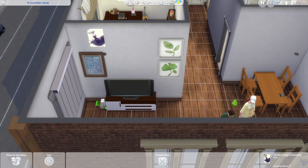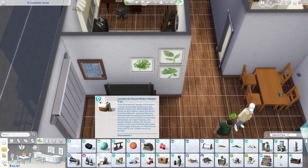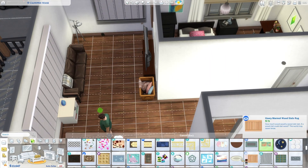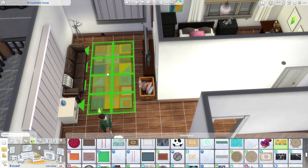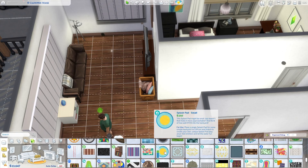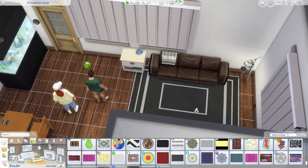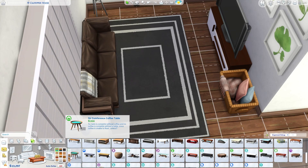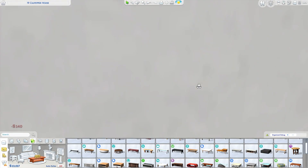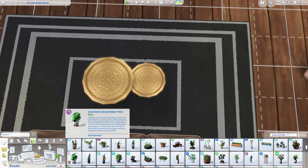I also decided to get rid of some posters and put in some more real art. Some blankets and cushions for the couch in pink, which is the color that Morgan likes — just to give a nod to the fact that she does like pink in this universe. I added a rug in the living room, and since Noah didn't have a coffee table before, I decided to give them coffee tables.